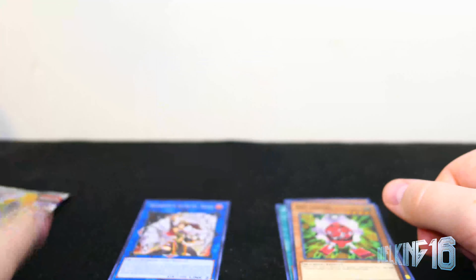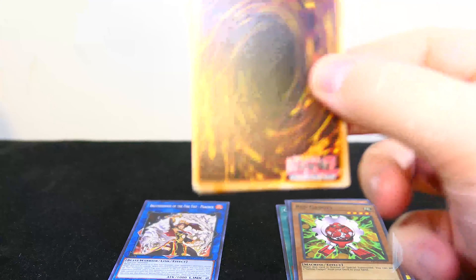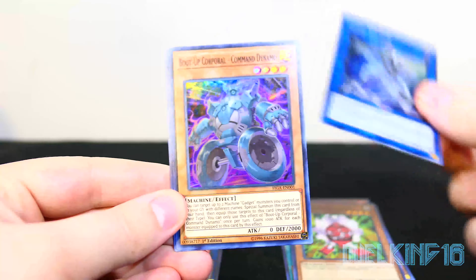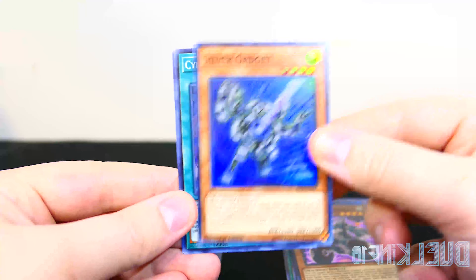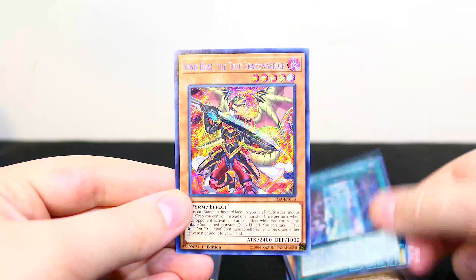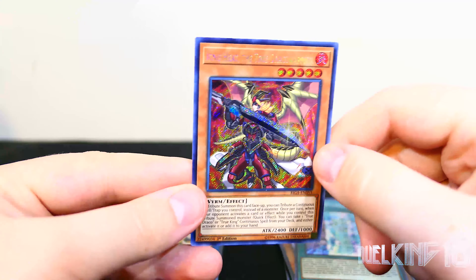Alright, let's see what we get in our next pack and our last pack. Alright, we have Code Talker, Boot Up Corporal Command Dynamo, Silver Gadget, Cygnet Optimization. Ooh, Ignis Heat, the True Draco Warrior. Cool.